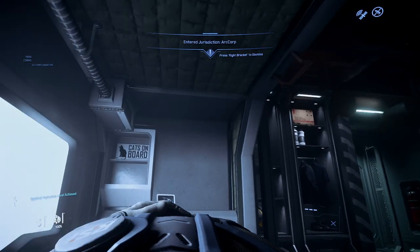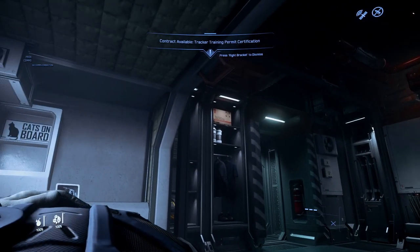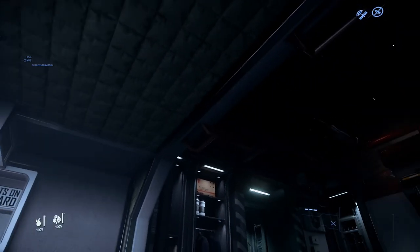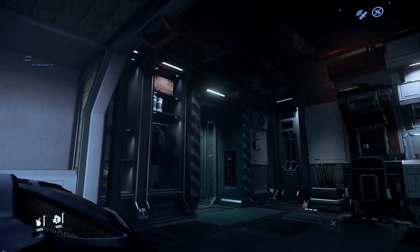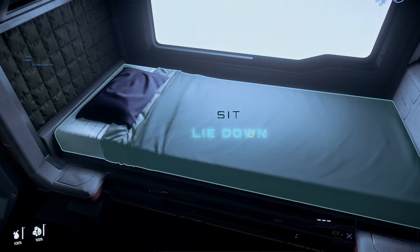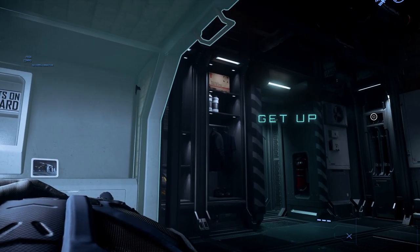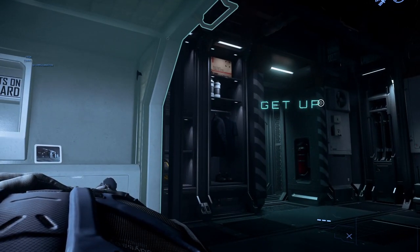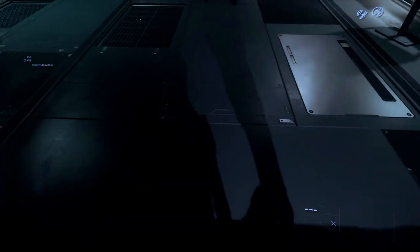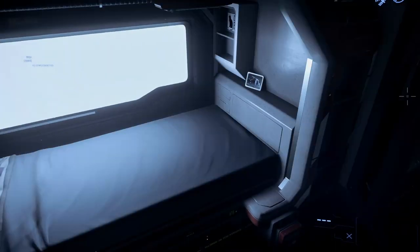Once you've made your character and joined the verse, you'll find yourself lying on a bed in your apartment. If you started in Area 18, it'll look like this. You can press and hold W to stand up, press Y to stand up, or hold F — which opens interactive mode — look around, find 'Get Up,' click it and let go of F. Holding F near the bed also gives you options to sit or lie down.